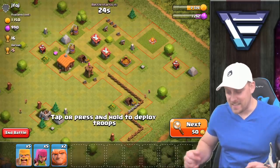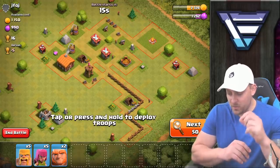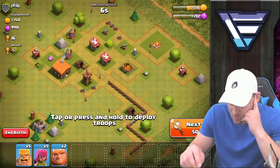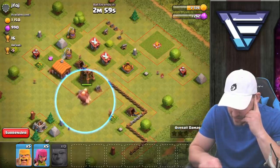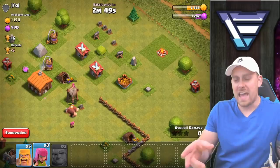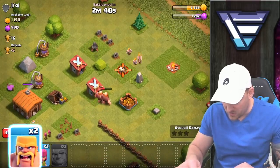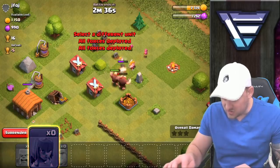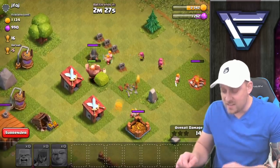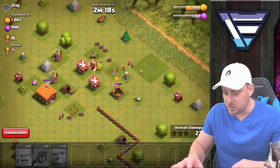This base has some decent loot and honestly it's not built very well. I'm going to send in units to take it down. My problem is I only have two giants, so I have to use them properly. I'll send both giants with two archers to take down the archer tower, then the giants walk across the base. I'll send barbarians in from the back end while cannons target the giants. The barbarians get on the cannons and the giant with the least health isn't being targeted — we're going to see a successful raid.